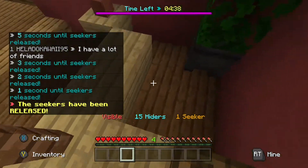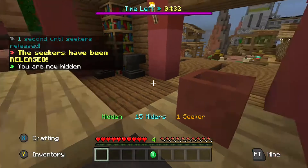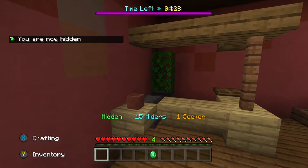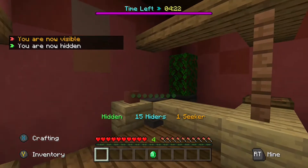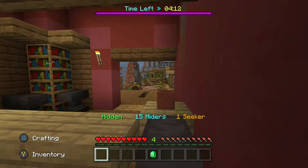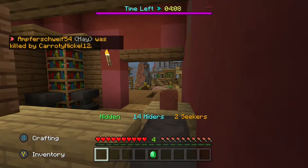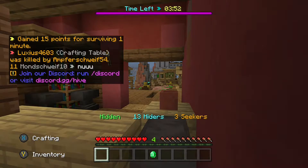I'm going to hide here — oh, this looks pretty cool! Okay, I'm going to hide here. Should be alright. So yeah, I'm hiding and I think this looks like a good place. I can't actually see anyone near me at the moment, so it looks like I'm alright for now. We've got 14 hiders left. We get four minutes — if the seekers don't find everyone in four minutes, the hiders have won.